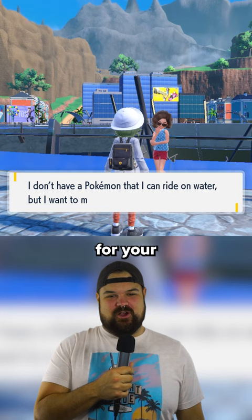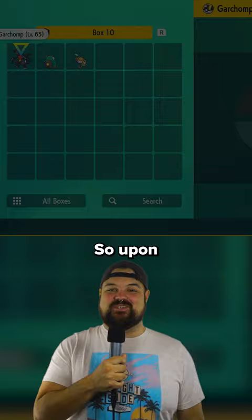She wants to trade you a Haunter for your Pincurchin. Don't worry — unlike in previous games, it won't be holding an Everstone, so upon trading, you'll find yourself with a freshly evolved Gengar. Would you add Gengar to your early squad?